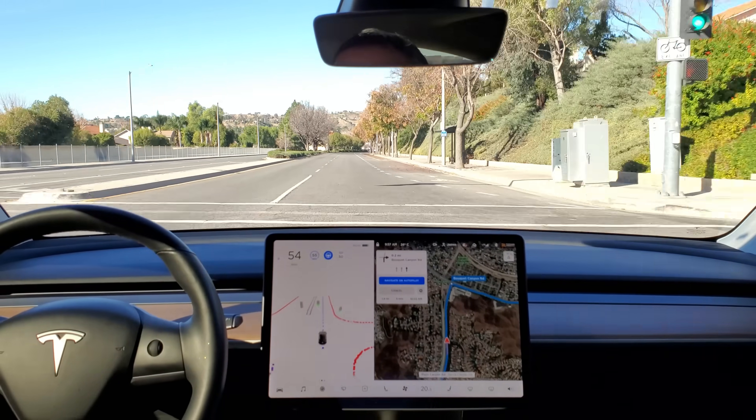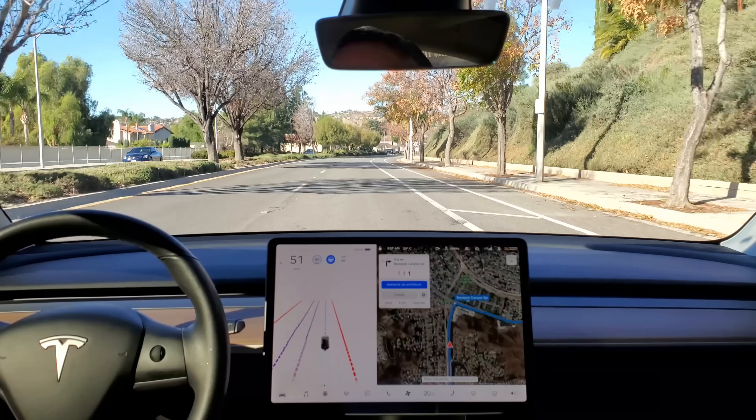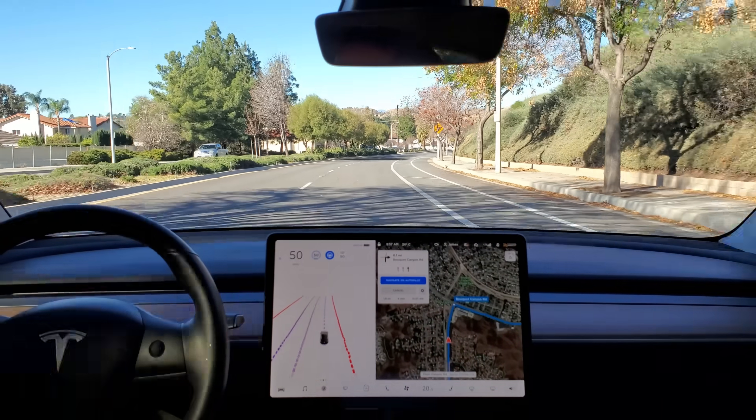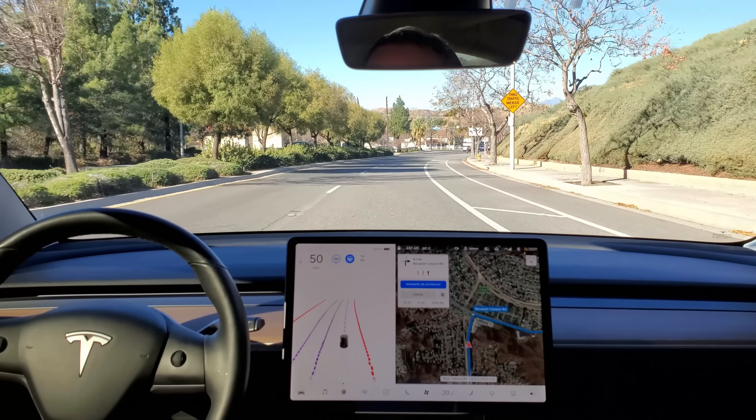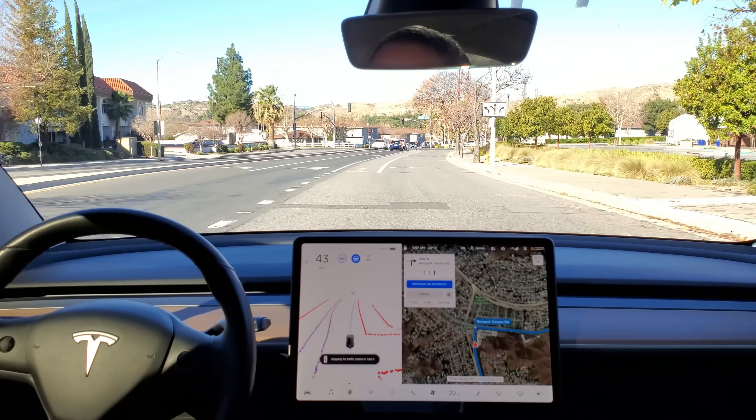In 1000 feet, turn right onto Plum Canyon Road. I just manually lowered the speed to 50. This is a 45 zone — it missed the speed sign. That's one flaw, one issue they haven't fixed yet.